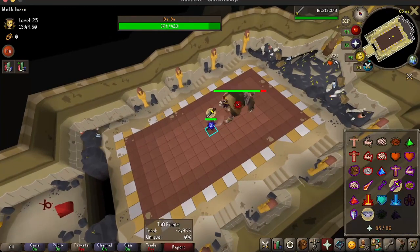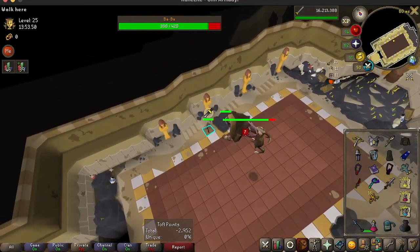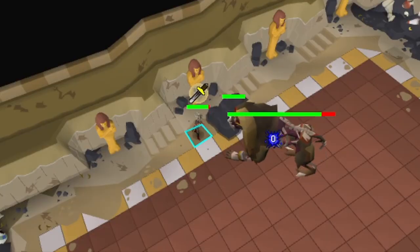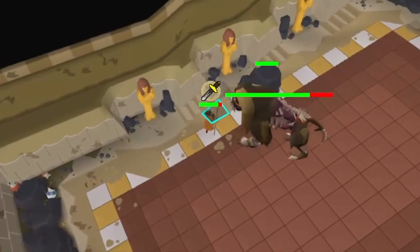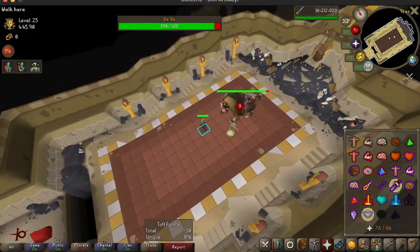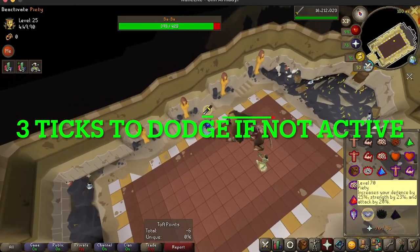Now let's look at Baba without the invocation. Listen and count carefully the number of black dots on the ground when he does it. Did you catch that? That was 3 ticks, and I was actually not able to dodge it. I took 9 damage.